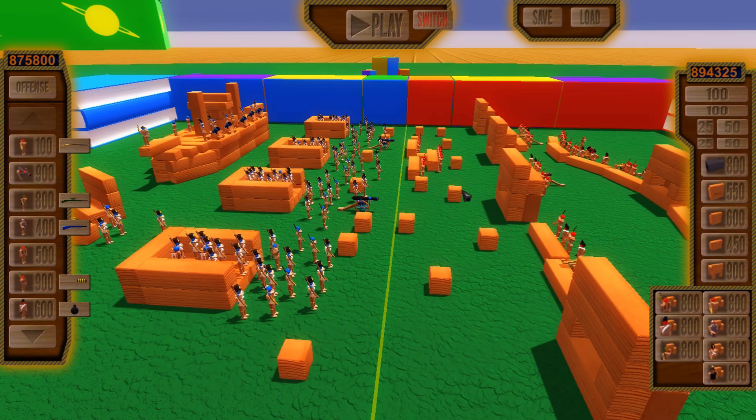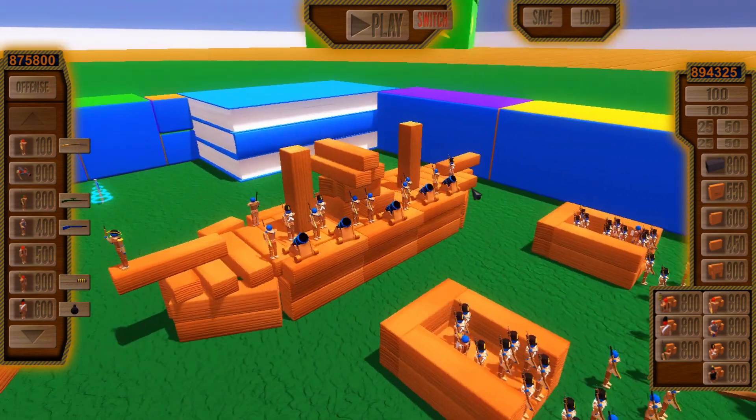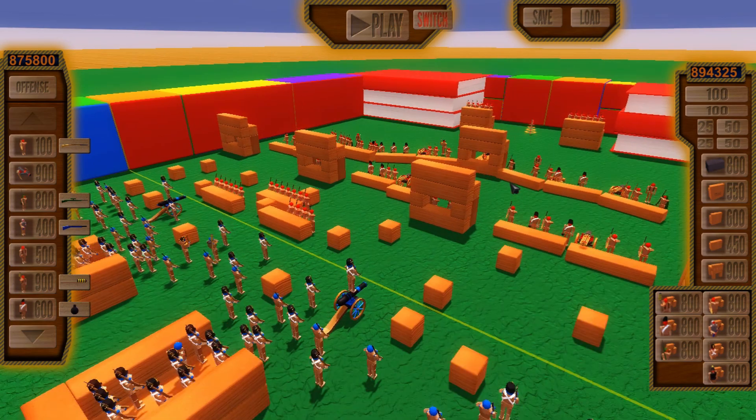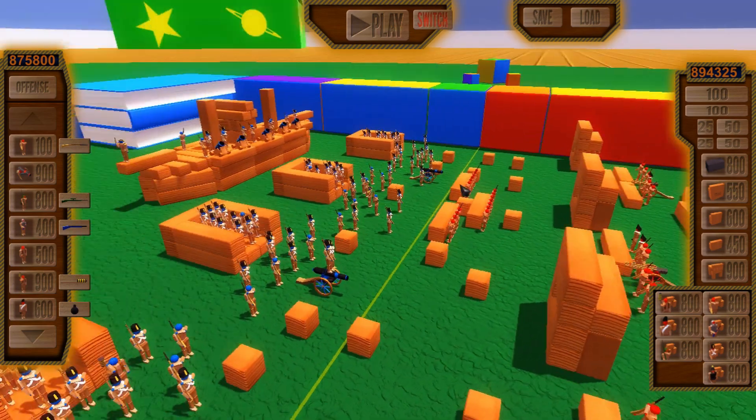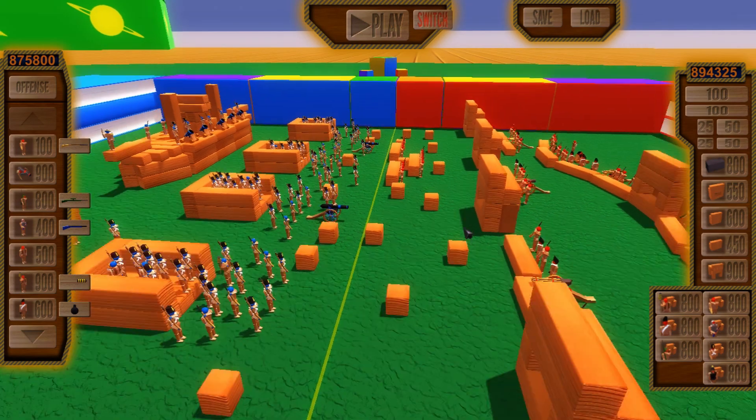Next up, we have D-Day by Kalamunda. It looks like he's set up two cool boats. We have Germans on the red side and Americans on the blue side. They've got a lot of bayonets, so we'll just have to see how this one goes down.